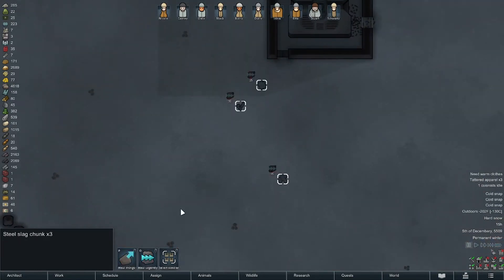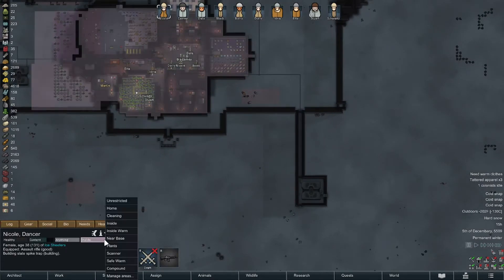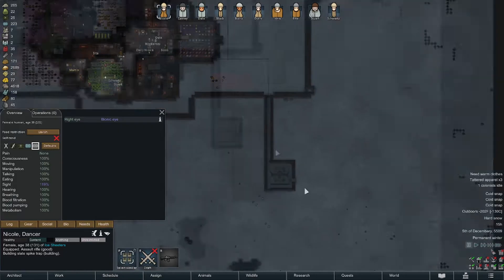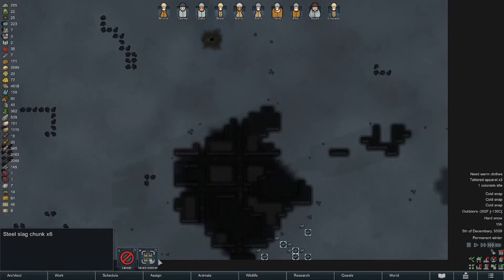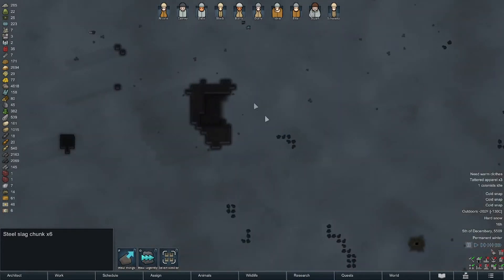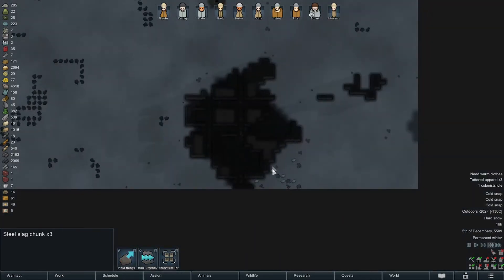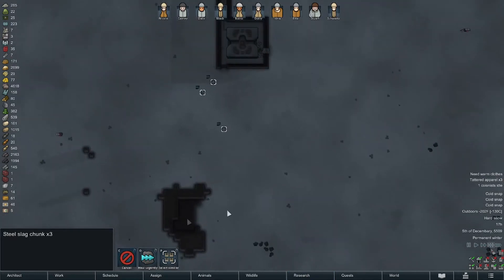Mega sloth meat — I'd rather have mega sloth wool, but I guess we have plenty of that. The meat's important, we don't want that to go to waste. Unrestrict health. If I come out here first and cancel the steel, maybe we'll actually get all the fun stuff we want.